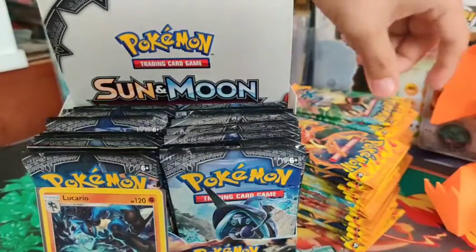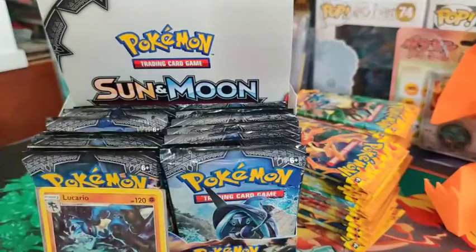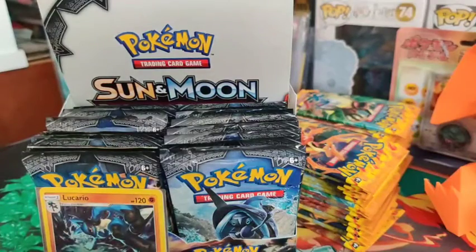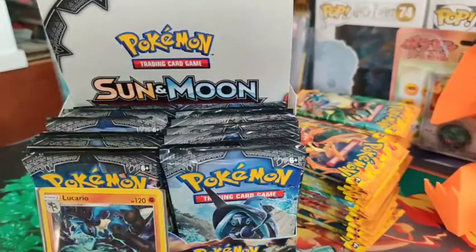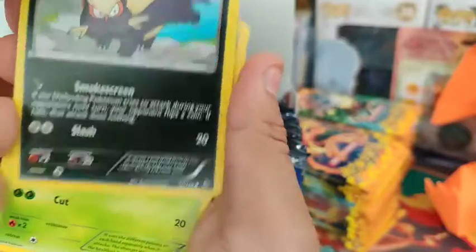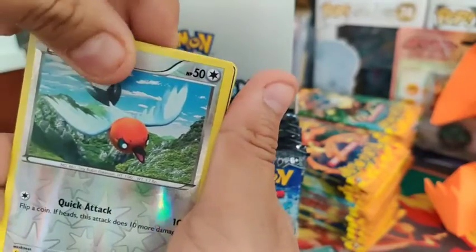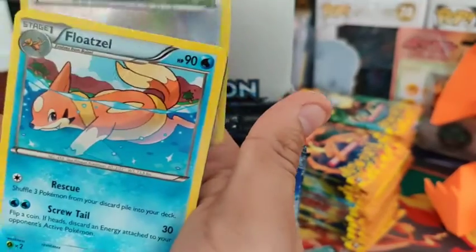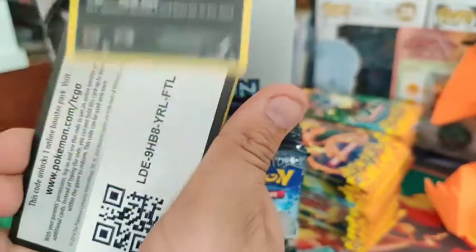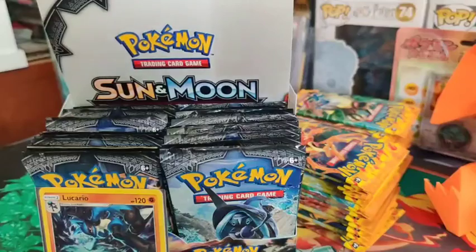We'll go on to the eighth pack - we got the Kangaskhan artwork. So far we just got the one hit, which I don't really call a hit, but it might be the best we pull in this video. Got the Lucario holo - non-holo. That's four packs of non-holos on the Flash Fire. It's not looking good - I might have to investigate these packs a little more.